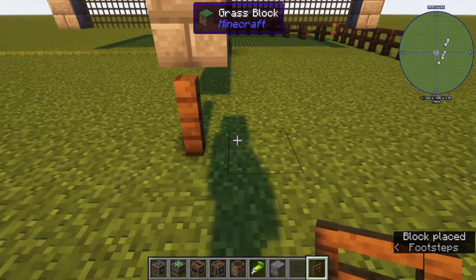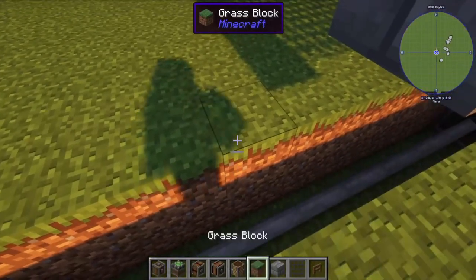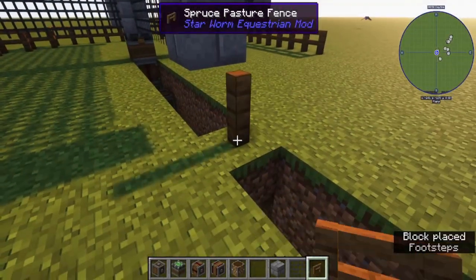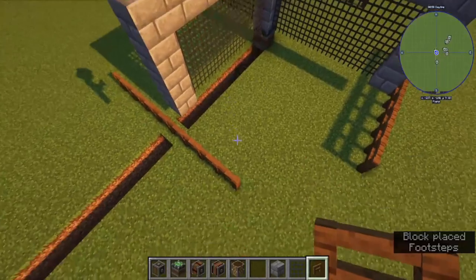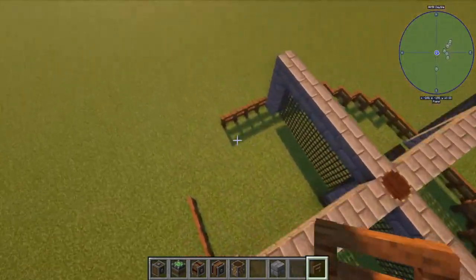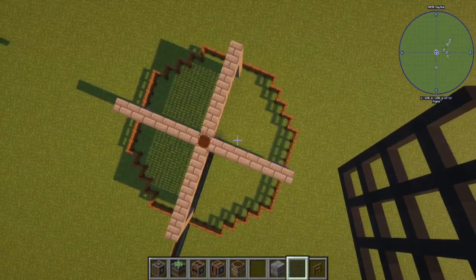Repeat the same pattern on each side. Just connect the edges up, and now you have a quite even circle with equally sized spaces for the horses.